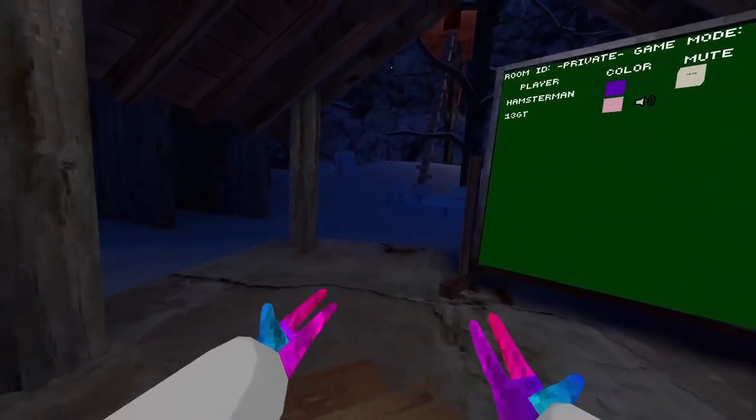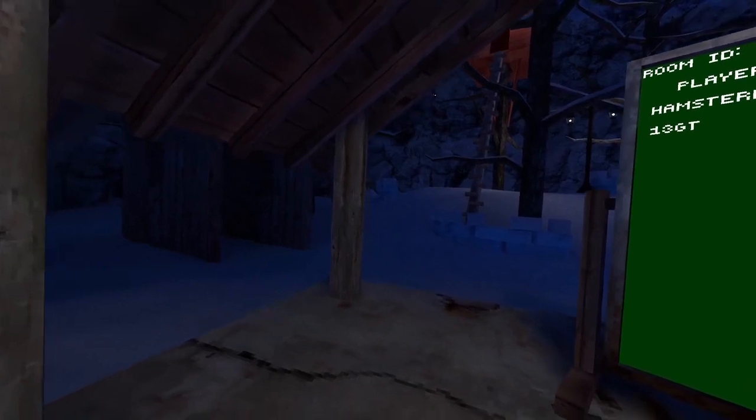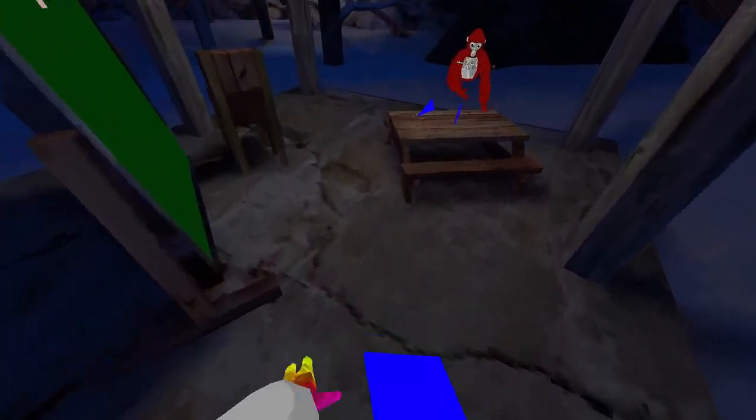Switch menu hands — it will bug out my camera, but it will just switch your hand to left, as you can see. Left trigger disconnect — this will disconnect you out of the lobby if you click left trigger. Drawing random — this will draw you in a random public. Platforms — you need to use your both grips already; they're RGB as well.